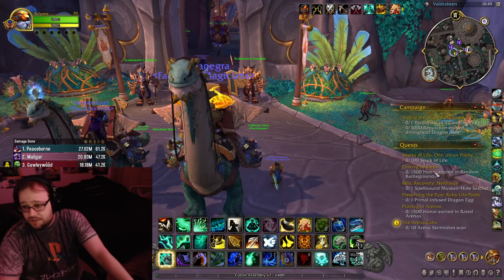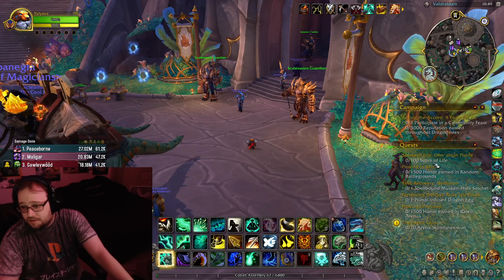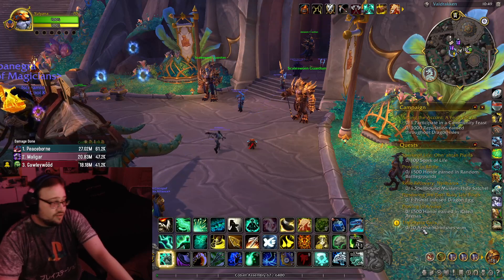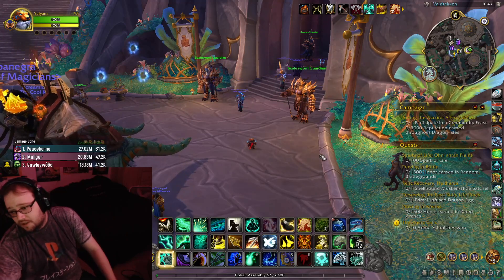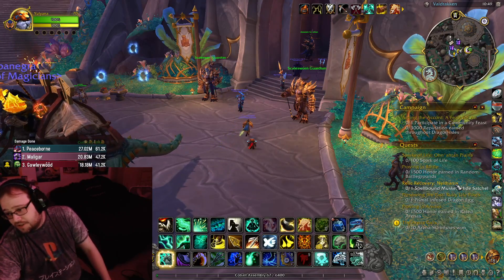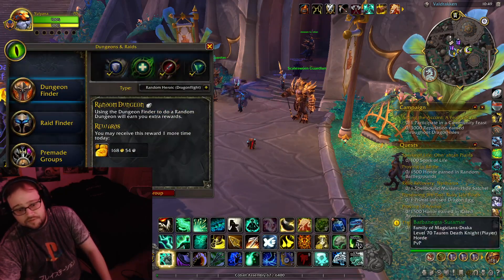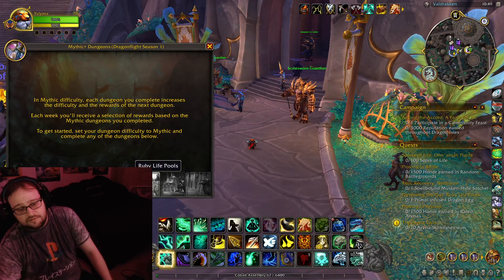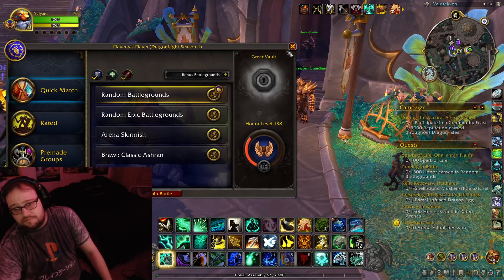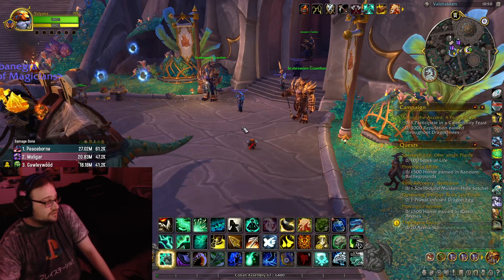Random BGs is one of the proving honor quests. We also got rated arenas, and arena skirmishes is the weekly — everyone's favorite arena skirmishes. The dungeons this week are Neltharus and Ruby Life Pools. I don't know what the affixes are this week — I don't have any keys on this guy. That's pretty much this week.